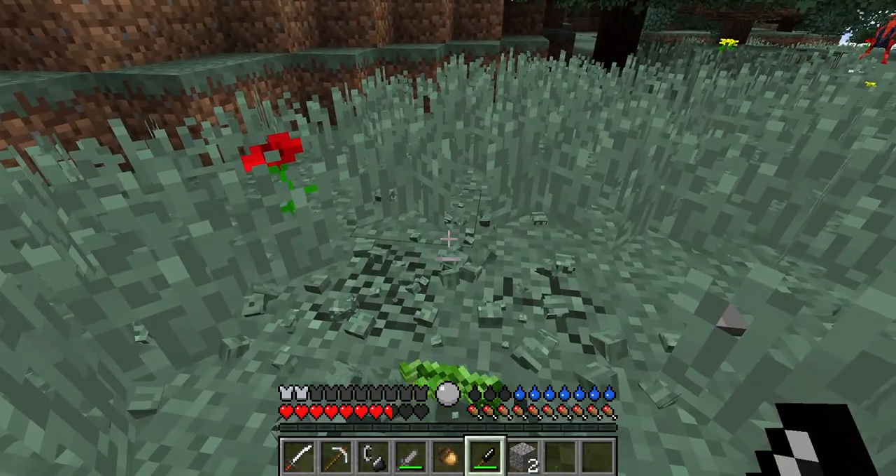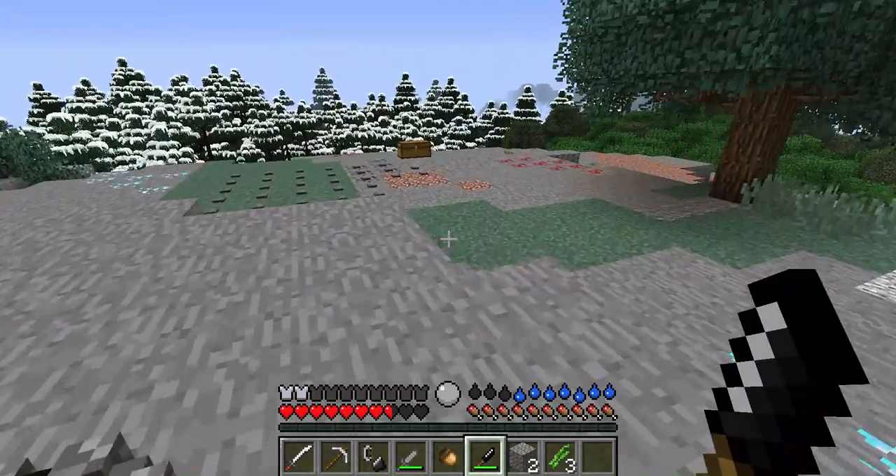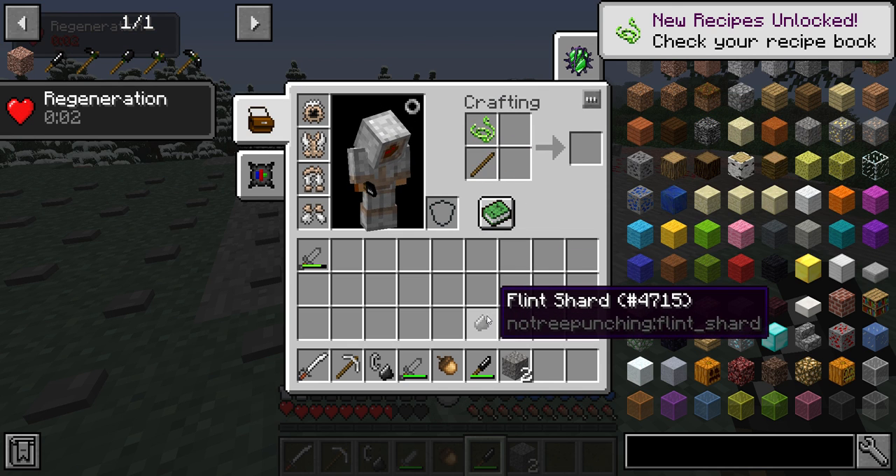With the flint knife, you find grass — like right here — and break some to get plant fiber. Once you get three plant fiber, you can make plant string.